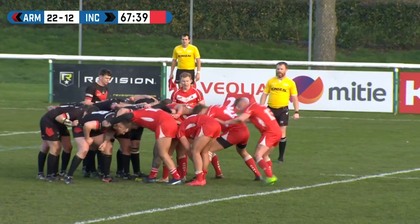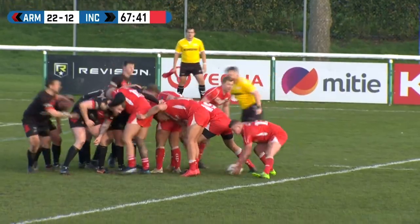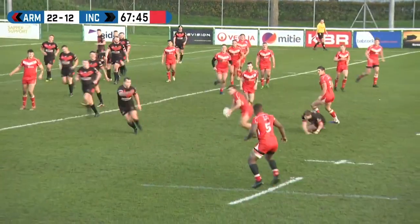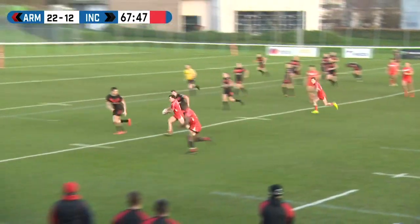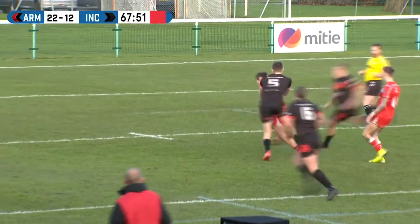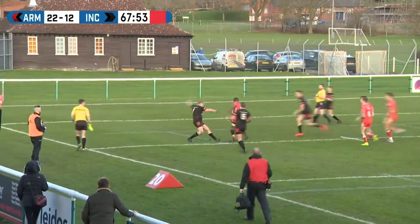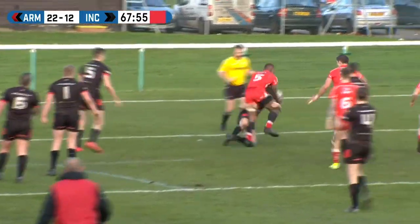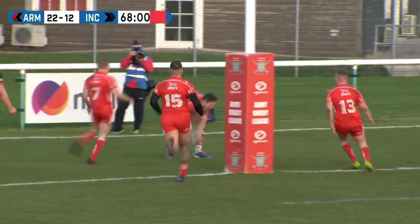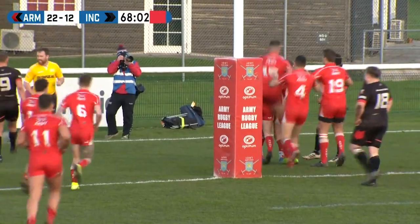They've gone back to back. Here come the Army. They've scored from one scrum on a set play. Roach gets away, he's got a man on the outside, tries to dummy. Oh, he's still going. Big chance. Can he get it away? He can. Here is the Fijian, he's going to get his hat-trick. Oh, he's got it back on the inside. Here's another try. Jimmy Lang is the recipient on the black door.